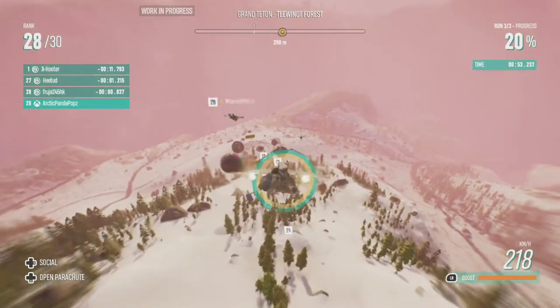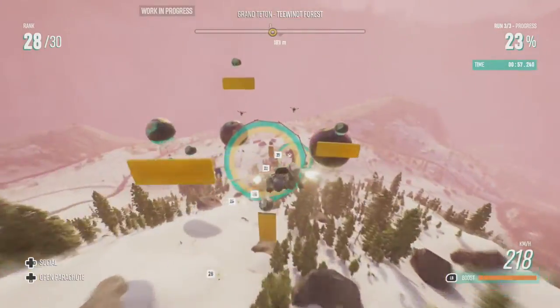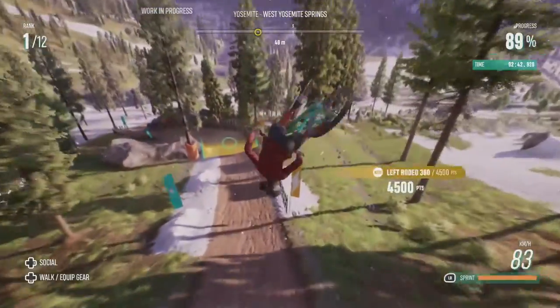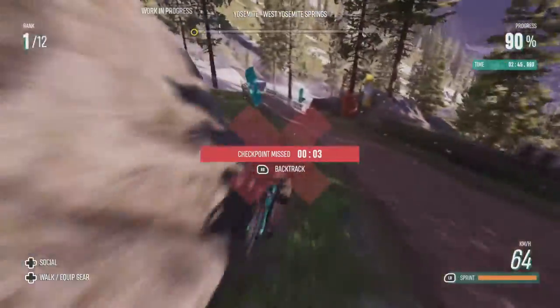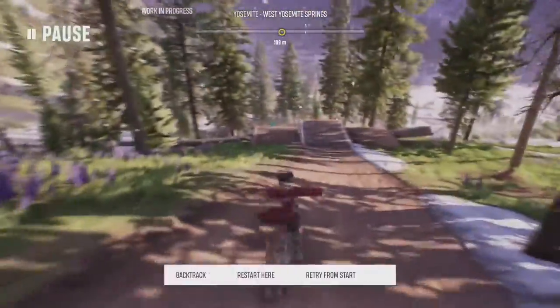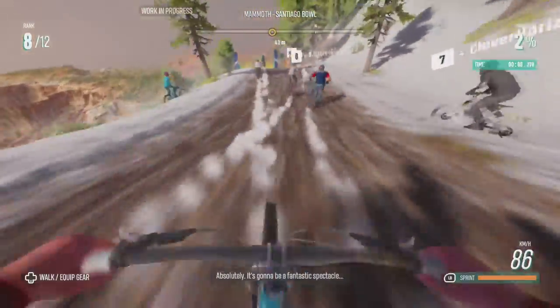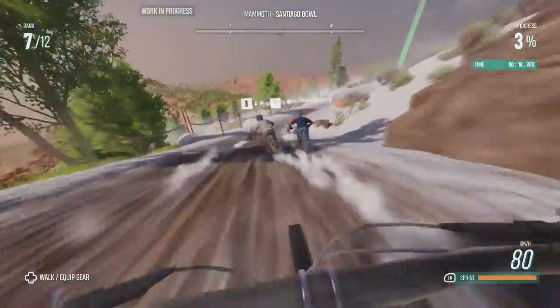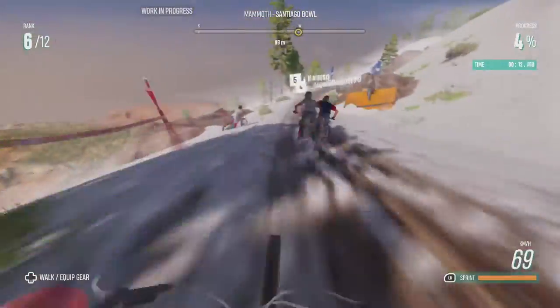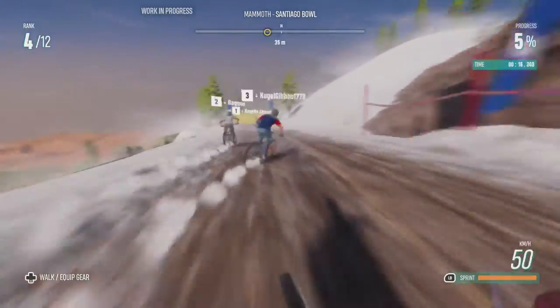Races have checkpoints and if you've missed one there is a rewind feature. The main issue is that sometimes the checkpoints are too picky and if the bike only clips it, it might not count, leading to what felt like unnecessary rewinds to get through the checkpoints. The other issue breaking the flow of races is that some tracks are too cluttered with too many items like trees and barriers, causing you not to be able to see where you're going.